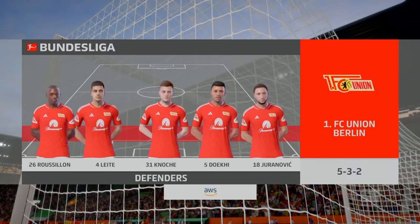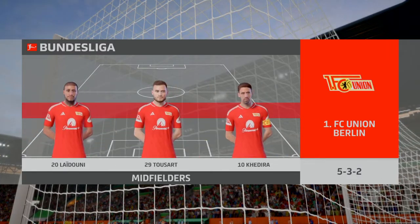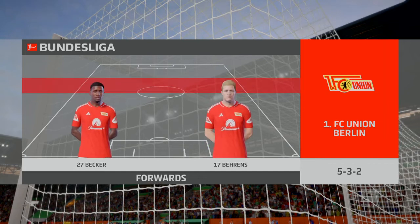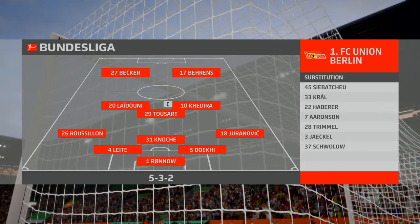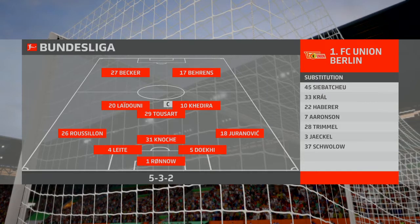Here's how Union Berlin line up. I think they're lining up in a 5-3-2 formation. This is a great system if you want to stay defensively solid. Opponents will struggle to break them down with five at the back and then the three across the midfield.